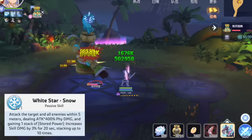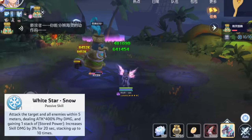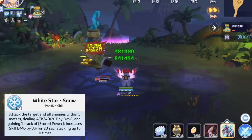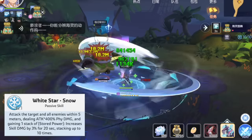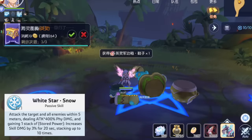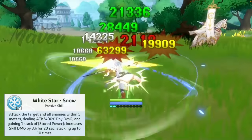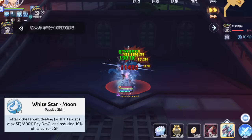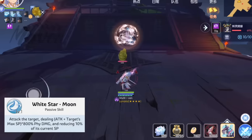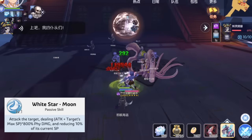The third skill is White Star Snow, which attacks the target and nearby enemies within 5 meters dealing 400% physical attack damage and gaining one stack of stored power. Each stored power stack provides an additional 2% skill damage for 20 seconds and various other buffs. It can stack up to 10 times and the amount is displayed below his HP and SP bar. The fourth and final skill is White Star Moon, which deals physical damage to a single target based on his attack and the target's max SP multiplied by 800%, and also reduces 10% of the target's current SP.